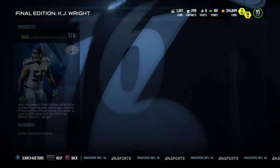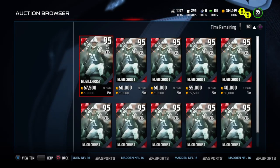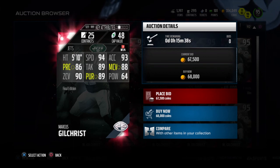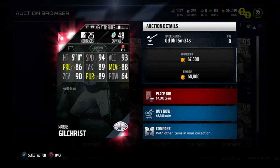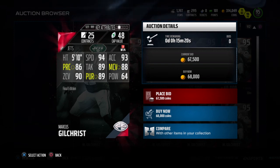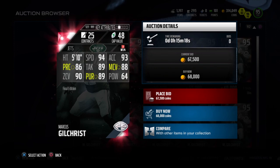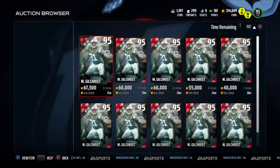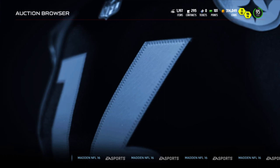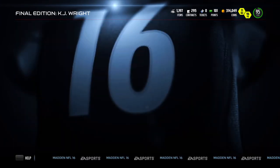Now let's look at Gilchrist - kind of crazy stats. He has 94 speed but only 86 play recognition. He has decent man coverage for a safety at 88, and 90 zone coverage - that's fairly normal. But he only has 64 hit power, which is wild. I could probably get better coverage putting a cornerback out there. But he's a collectible, that's why you buy these cards - to complete the set. He's going for about 47k, which is pretty decent.